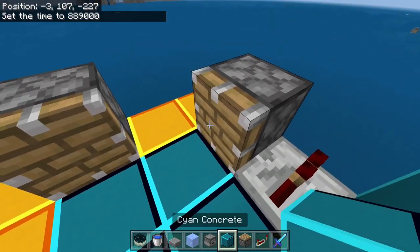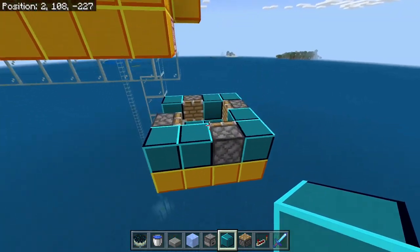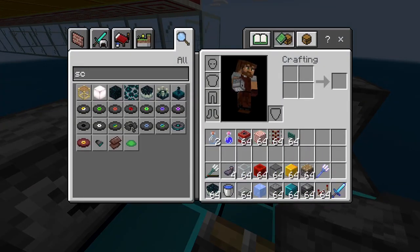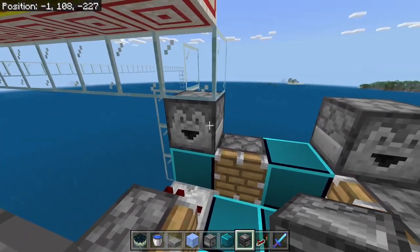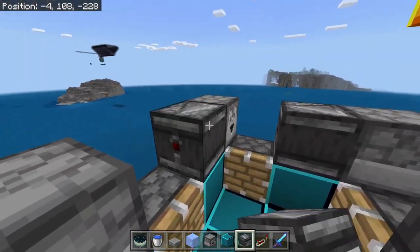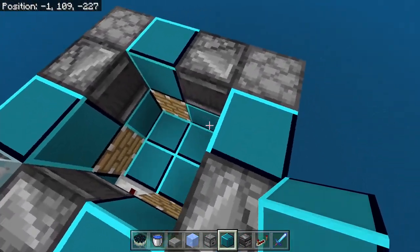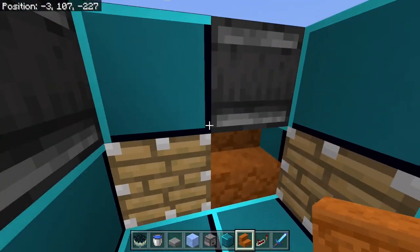With that in place, we can grab our solid blocks and put them in all the way around here. Now we can grab our droppers and put them in all four corners - it does not matter which direction they're facing. Then we can grab our observers and go around in a circle. We never want to put them directly over top of a piston. Look at your dropper and make sure the red dot is over top of the piston. We can grab solid blocks again and put those on top of our pistons.